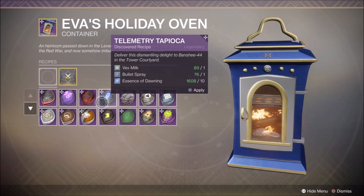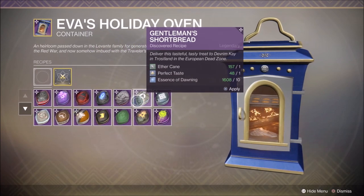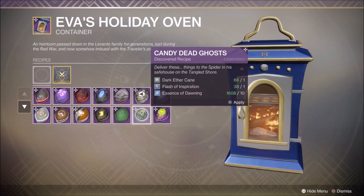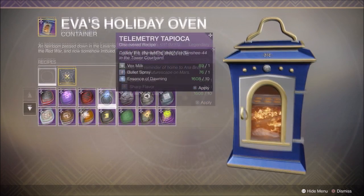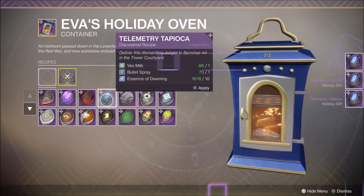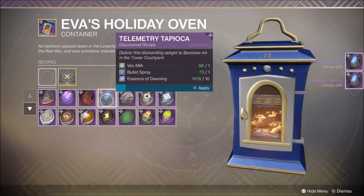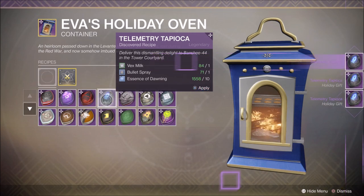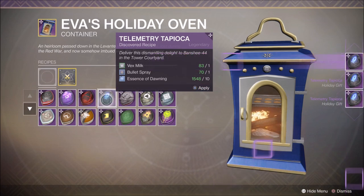All you need to do is make sure you have your oven masterworked, because this will help you greatly with your essence usage. Simply open it up in your consumables and you'll see that unknown to you, you've been collecting a ton of materials. Look over and you'll see that some have even over a hundred, some will have fifty possible creations. What you want to do is simply bake all of these and hand them to the NPC.